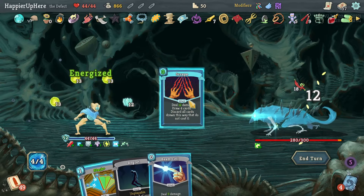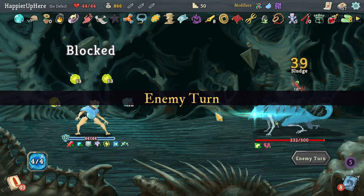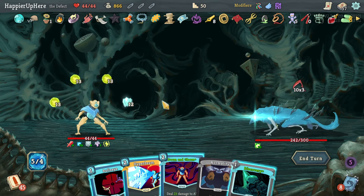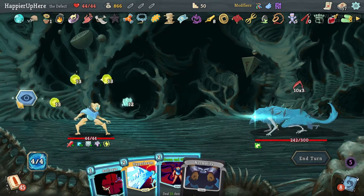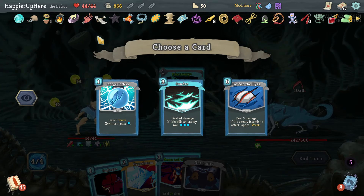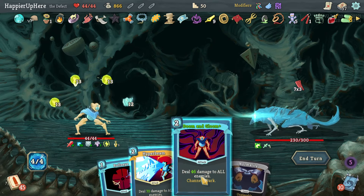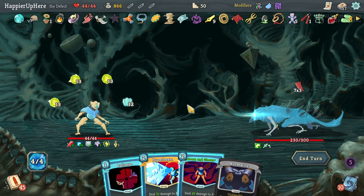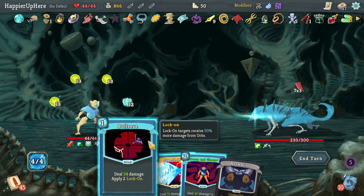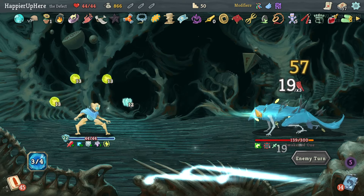Oh no — now I don't have enough Frost Orbs. I might have to regenerate them. 30 incoming — I made a horrible mistake! Let me try Charge Battery for more block. That's still not enough. Even if I evoke this that's only 15... wait, 12 plus 10 is 22 — no, that should be enough if I don't evoke. Let's do Bullseye and the Hyperbeam. 22 block — thanks to the Orcalcum, phew.